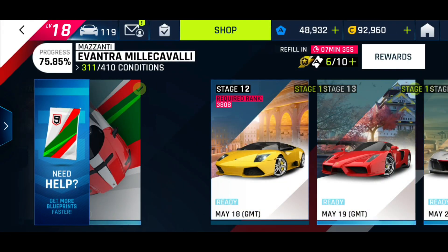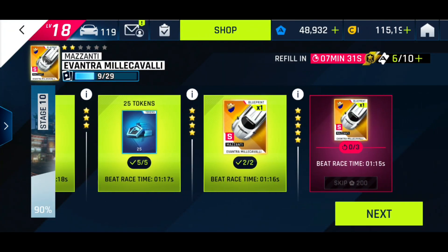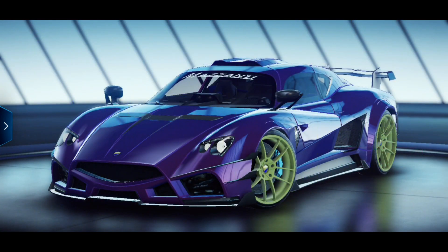On the Mzente special event, it's stage 10. I only get 3 more blueprints for the Mzente if I star up my Veneno. And I can buy 3 blueprints at a maximum cost of 900 tokens. So for the Mzente, I should spend them directly on the Mzente rather than on the one blueprint for the Veneno.